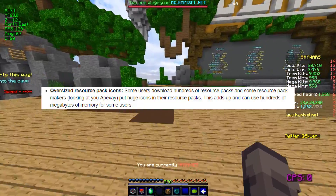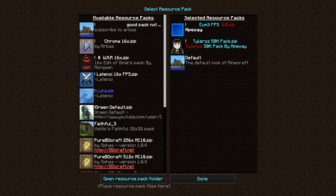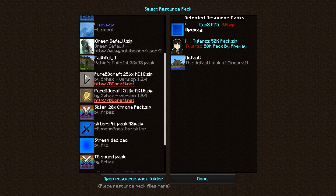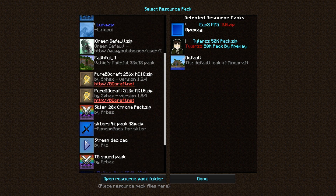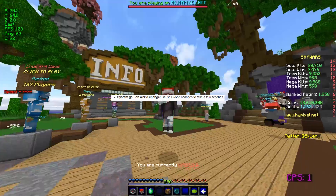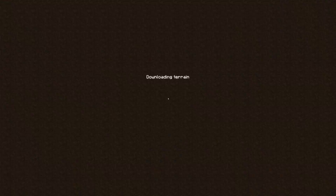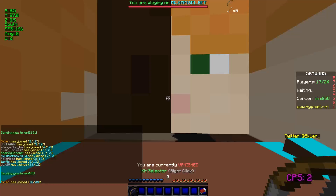The next thing it fixes is oversized resource packs. Resource pack images, like their previews — a lot of pack makers, mainly Apexi, use very large thumbnails that just use a lot of RAM to keep loaded. For people who are really into packs, who have pack display mod and all that, they have dozens of packs and that uses a lot of RAM. It makes a system internal function called garbage collection — which basically gets RAM that's not being used and marks it as unused — happen when you load a world, causing it to lag and take several seconds. This mod fixes it so you can go into any game and it'll instantly load.